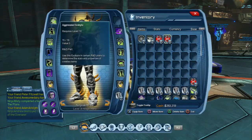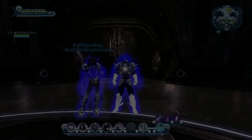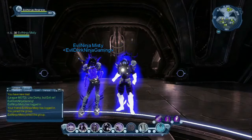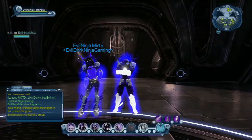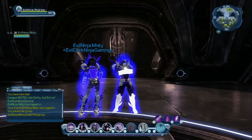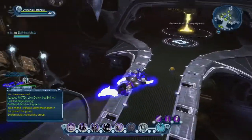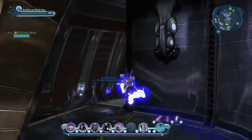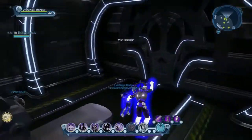I'm going to pass this stuff over to Misty and we're going to meet you over on our villain characters to show you all about making the mods and slotting them in. We're now in the Hall of Doom on our villain characters, Evil Ninja Misty and Evil Ninja Andrew. We're going to fly down to the crafting table and make some mods. We're in the tech wing — each wing in the Hall of Doom has a crafting table in it, so you'll be able to find those really quickly.